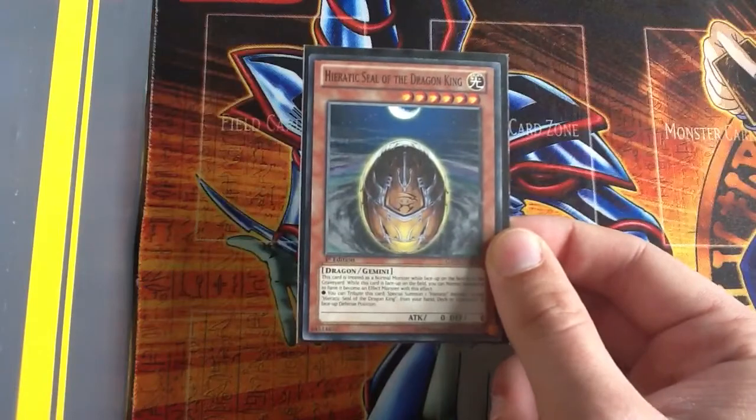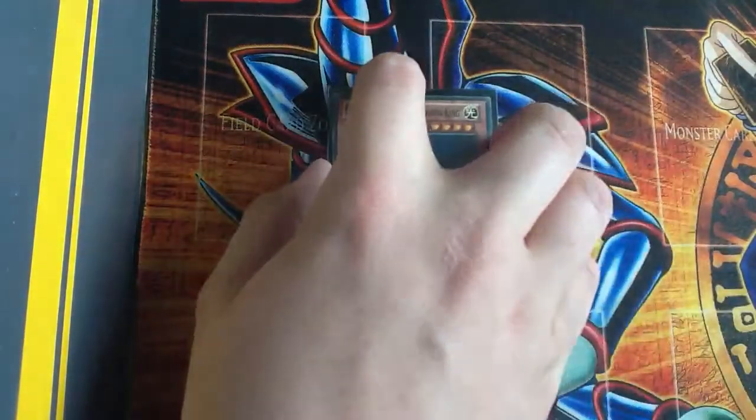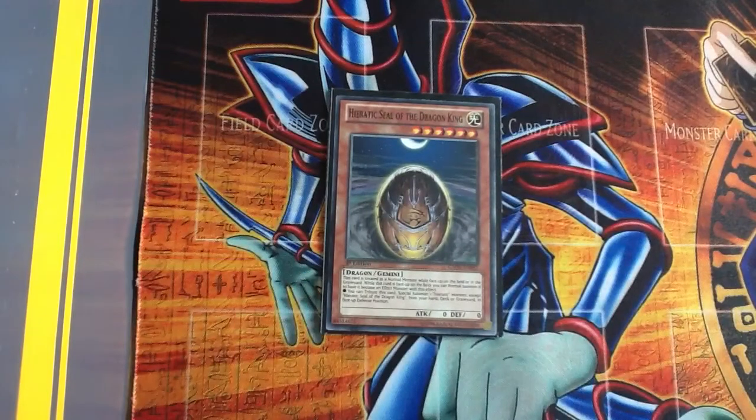I have one Hieratic Seal of the Dran King. This is one card that I added back in — I did take the three out — but I do realize that because it's a Gemini it's counted as a normal monster in the graveyard, which is a really good card for later on, as I'll show you what I mean.